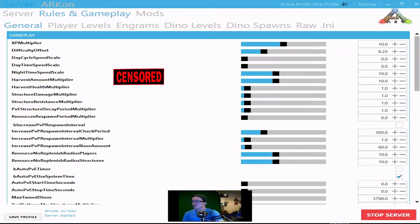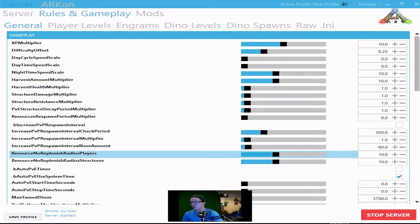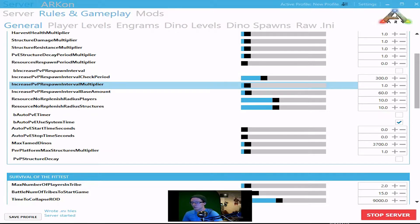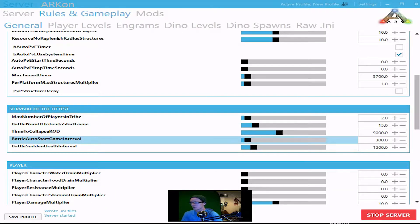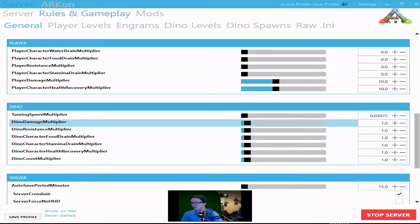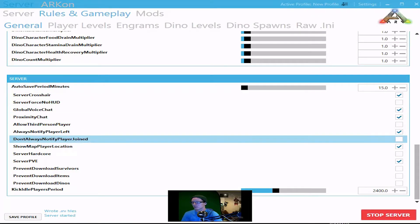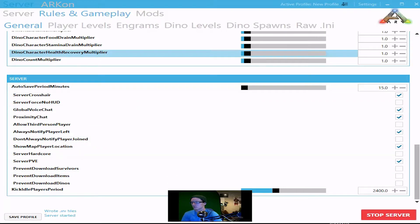Now we're going to go over to the Rules and Gameplay tab right here, and it drops down more tabs. Starting with the General tab, which has all the settings for XP, difficulty offset, day cycles, night cycles, harvest amount multiplier — all this fun stuff you saw from the last one. They've updated everything with sliders so it's much more accurate than before. Also dino taming speed, damage resistance, food drain and health drain, and of course server settings for autosave speed, server crosshairs, PvE, server hardcore, and things of that nature.